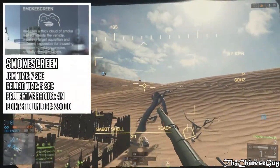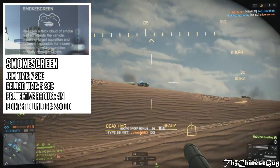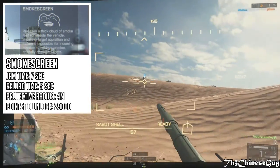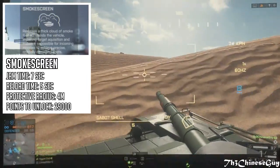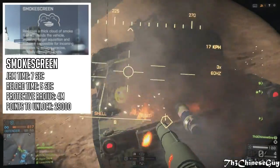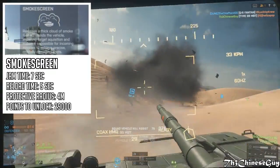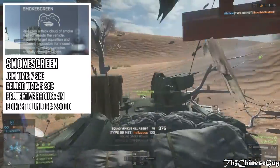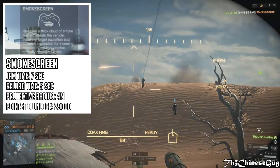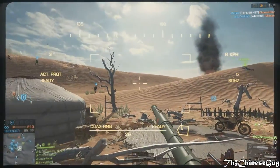Next in the countermeasures section, we have the smokescreen, unlocked at 29,000 points with the main battle tanks. When activated, it releases a thick cloud of smoke that surrounds the vehicle, impairing target acquisition and making it harder for incoming missiles to achieve precise, critically damaging shots. Weapons like javelins and laser-guided missiles in non-laser form are unaffected. It has a jam time of 7 seconds, a protective radius of 4 meters, and a reload time of 5 seconds.